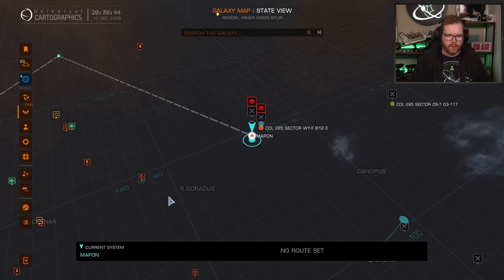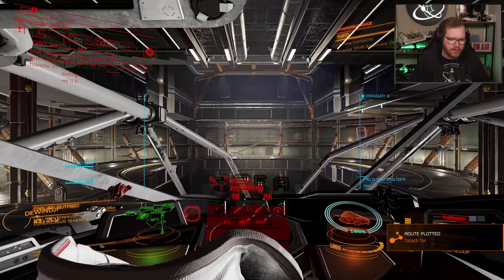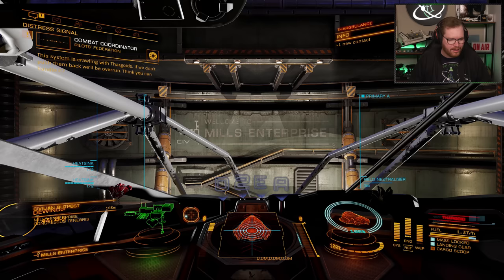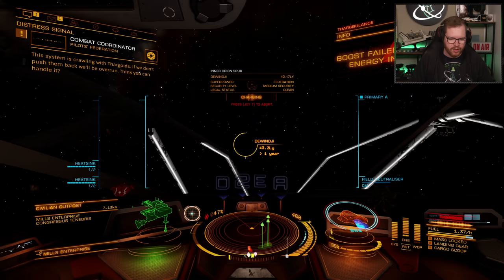Once all your passengers are loaded on board, find the appropriate mega ship or rescue ship they want to go to — there should be a mission marker above it. Set your destination and you're ready to leave. Just as when we arrived, we're not going to worry about anything around us. We're just going to boost as fast as we can. If we get attacked, fire some heatsinks. We're just getting out as quickly as possible — we're not here to fight, we are here to save people. We're being attacked by scouts only, so I'm not too worried. We're outside the mass lock, so keep boosting and fly away from those scouts.